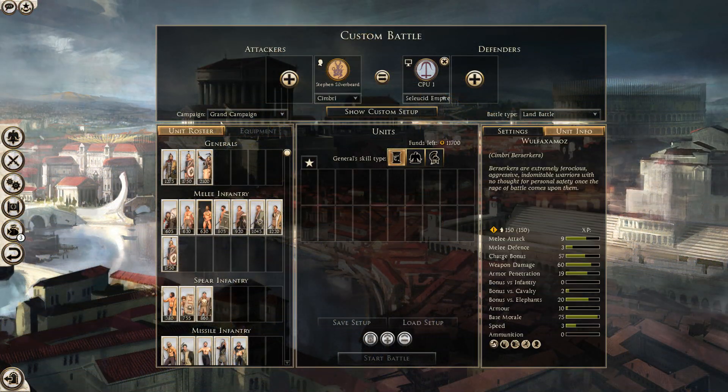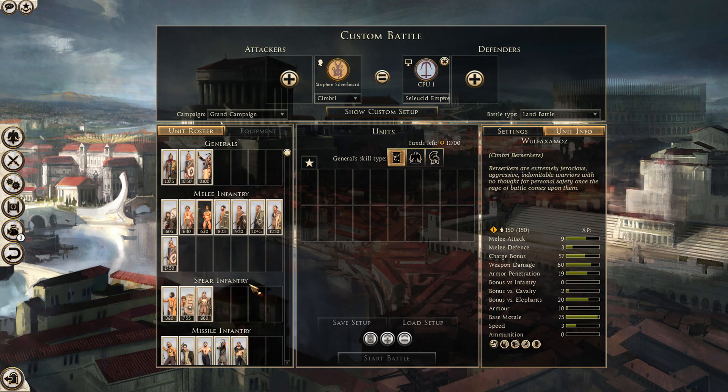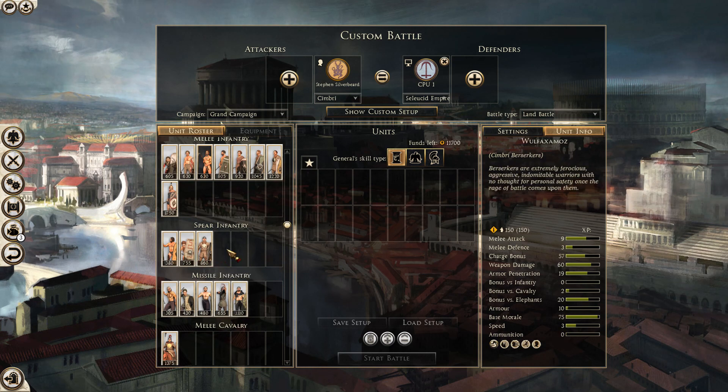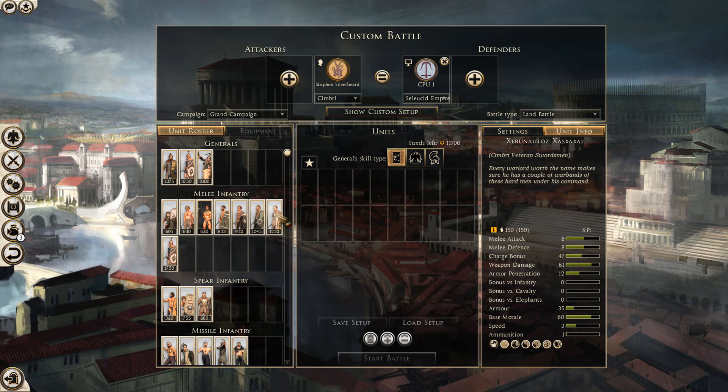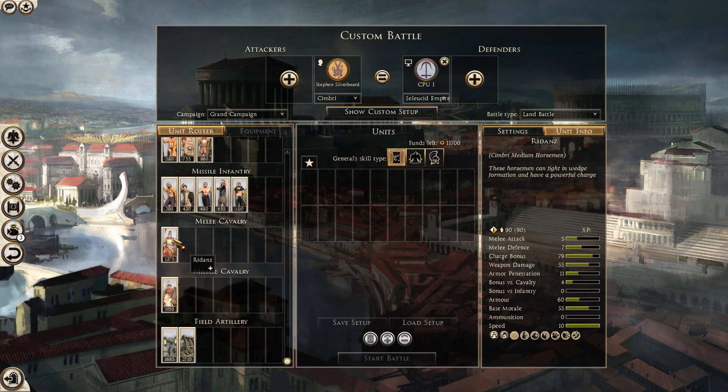Welcome to the custom battle map. A note: when I opened the custom battle with the Alexander campaign sub-mod enabled, I couldn't get the Cimbri roster — I could get the rest but not the Cimbri. I had to quit and turn the sub-mod off to get the full roster. This is the Cimbri roster: they've got quite a few naked warriors, reflecting the playstyle you'll have to adopt. Virtually all of them have good charge bonuses, which might offset the fact that they only have two cavalry units.